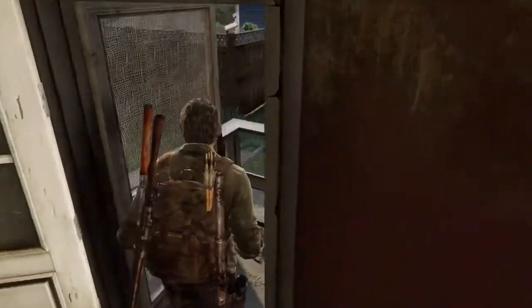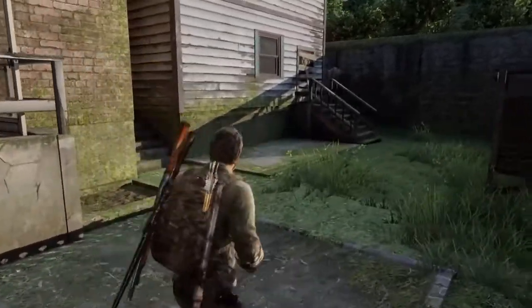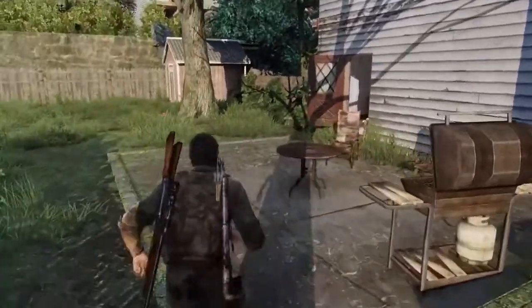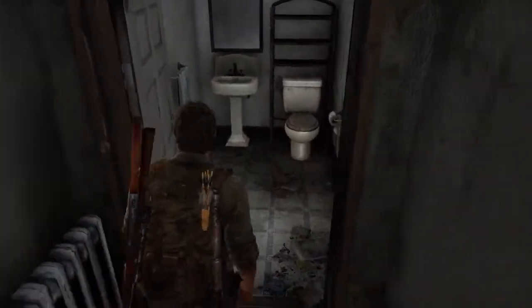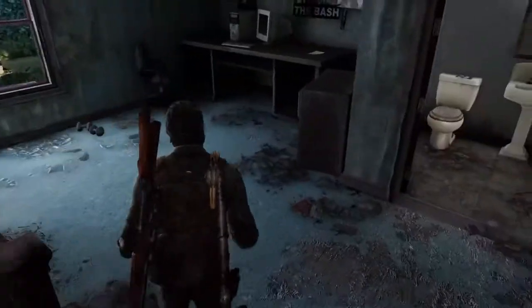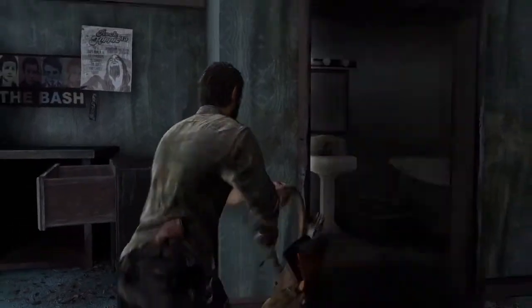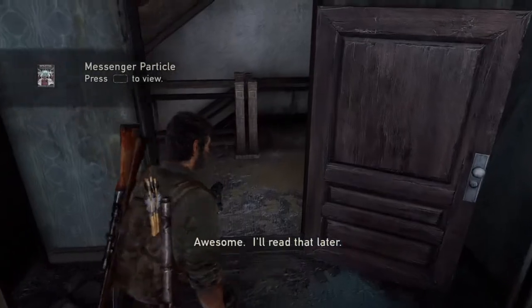Here we are coming up on the last house I believe that we need to search. There's no way to enter that other house, so here we go — into our last and final house where there are more parts, I believe a comic book, and a safe that's going to have vitamins and parts in it. Here's another optional conversation you'll need for the trophy — it's when Ellie and Sam are playing darts.